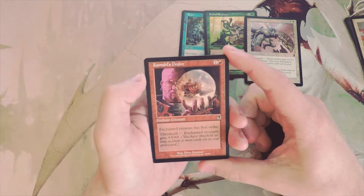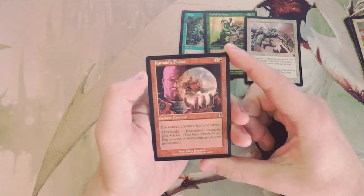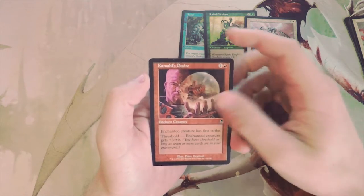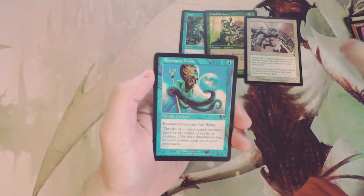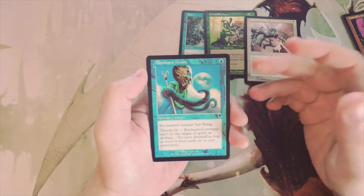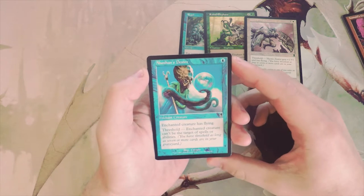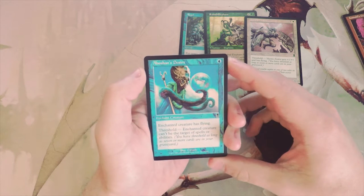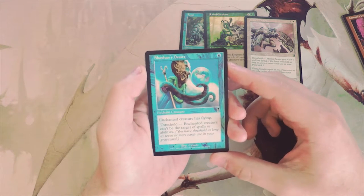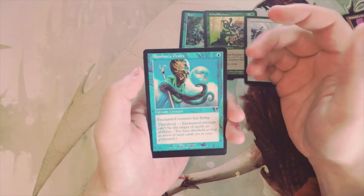Kamahl's Desire is one and a red enchant creature that gives it first strike, and if you meet threshold it gets +3 — I think it's fine, but I don't generally like drafting auras in limited because you're dependent on having creatures. In the same cycle, Aboshan's Desire is one blue: enchanted creature gets flying, and if you meet threshold it can't be the target of spells or abilities. That's great because you're not going to get two-for-one'd as easily since they can't target it once you hit threshold.